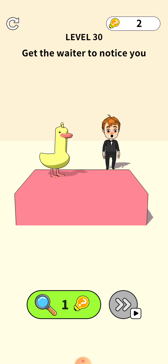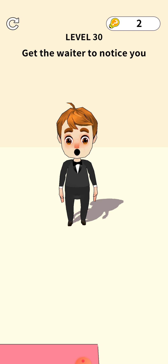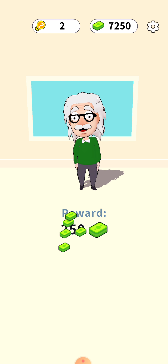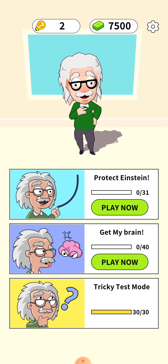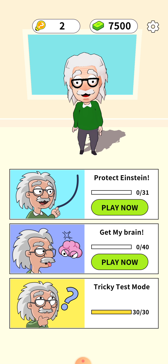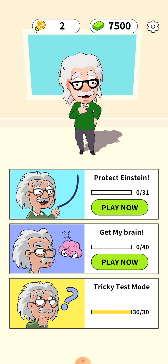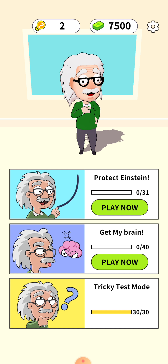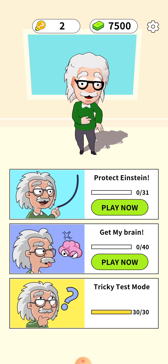Keep your finger pressed and swipe it to the left side, then again to the right side — keep doing this back and forth and the level is cleared.